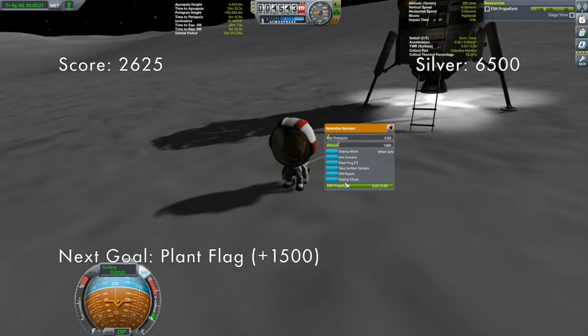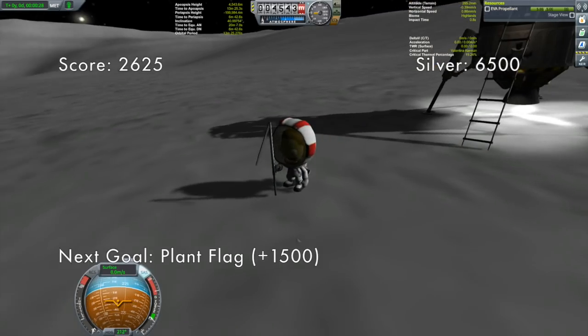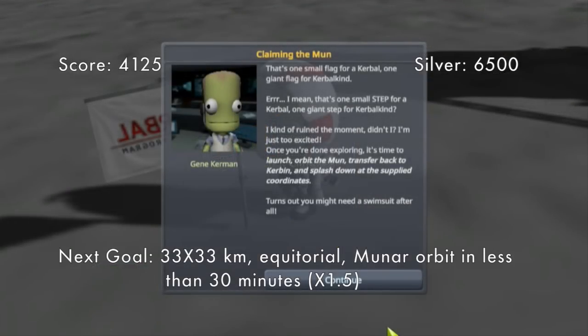Let's plant ourselves a flag — 1,500 points for the flag plant. This is Lunar 1 — 1,500 points for me. Claiming the moon: that's one small step for a Kerbal, one giant step for Kerbal-kind. Isn't that what I said? Giant flag — oh my gosh, I can't read. I kind of ruined the moment — I'm just too excited.